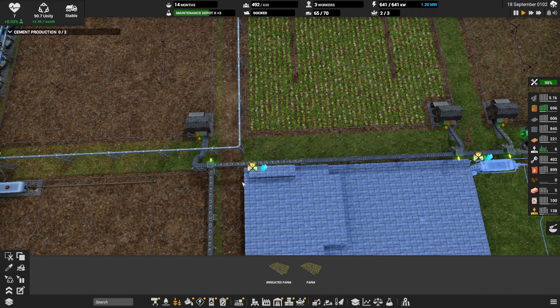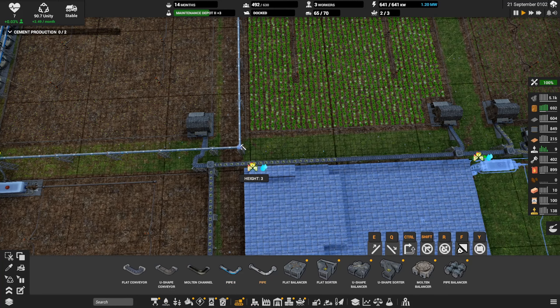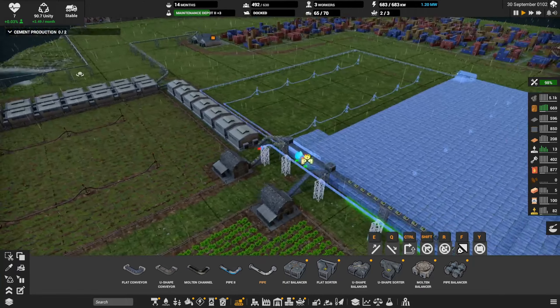I don't think I need the level two pipe. I may start using level one for a bit until I'm sure we need level twos. If this farm gets starved out of water or something then I'll fix it, but I don't think we're gonna have a problem. This is going to be a little bit different to the belt.